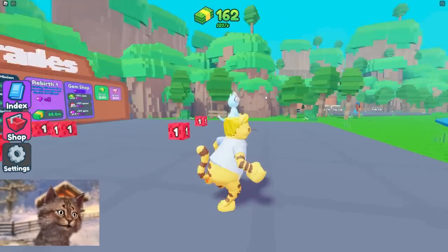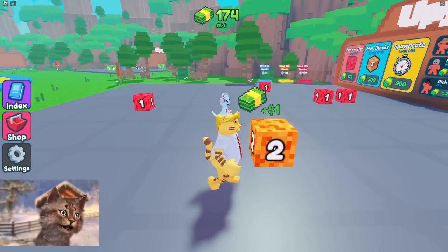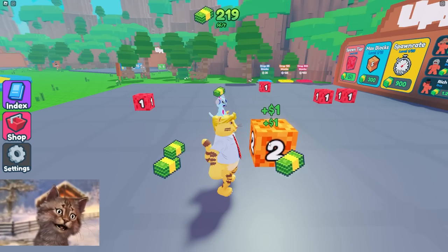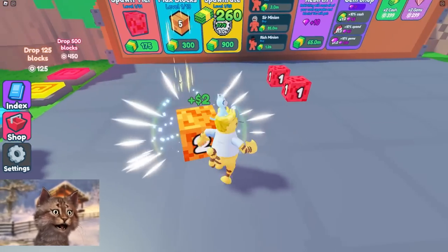Hello everybody, today we're playing Merge Simulator. We gotta bring a block here, we gotta merge, and now we have two blocks. I can also click it with an auto clicker to get infinite buddy. We gotta make sure we keep merging and get the best block possible.